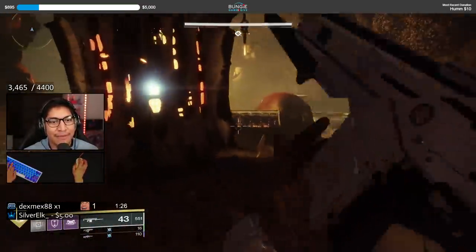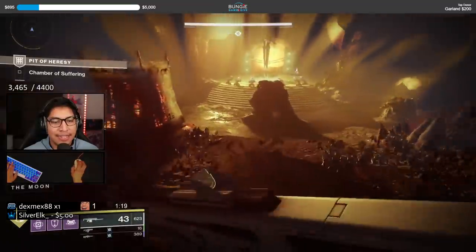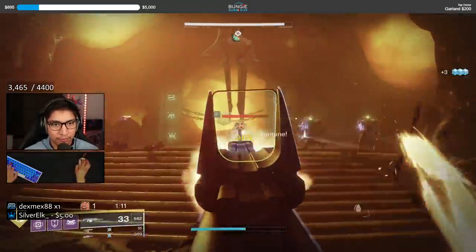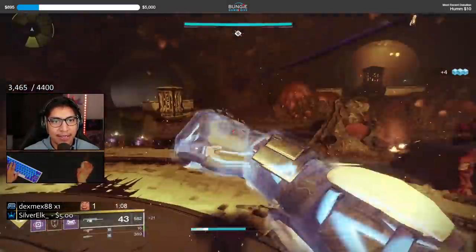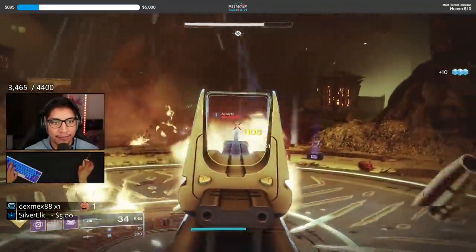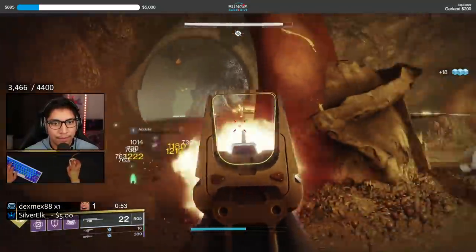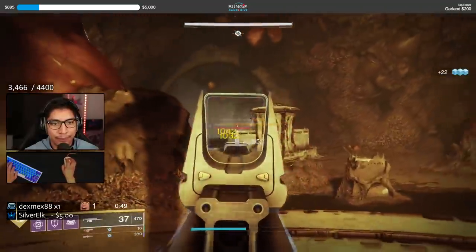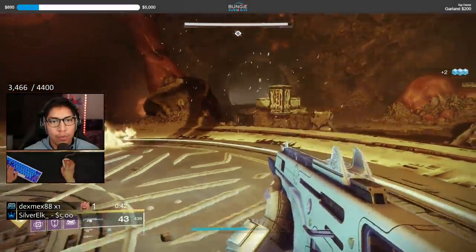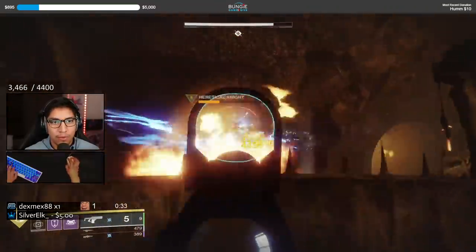Let's rally the barricade and begin the next encounter. We're going to go in for a melee to get our overshield buff and quickly do work of these acolytes in the middle. Using this auto rifle to quickly eliminate the acolytes across the room. We're going to throw a sticky grenade and attempt to finish the knight with just a couple of shots.